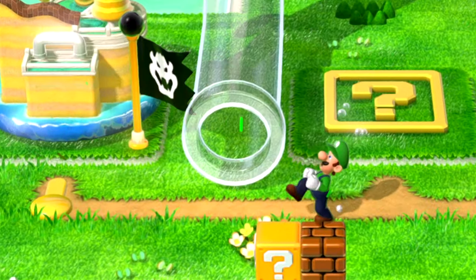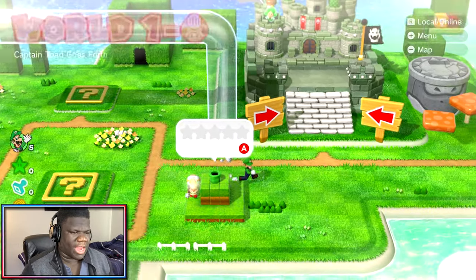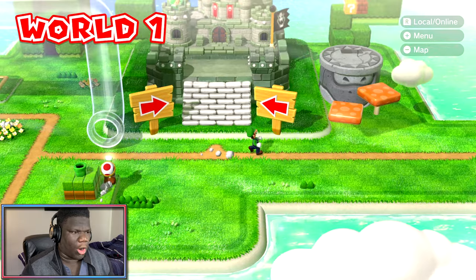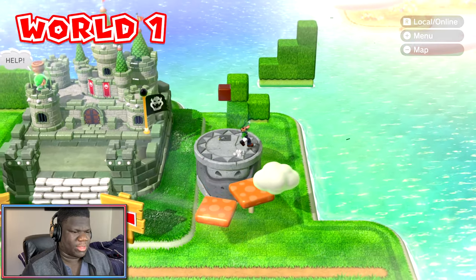Right off the bat, we got this little pipe here taking us to the other side of the world. We're popping out on the other side and we got Captain Toad here. We got some little bouncy platform — that's actually wild! Luigi was in that block too. I didn't think you could do this on the world map.